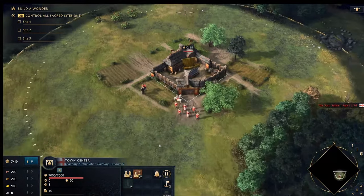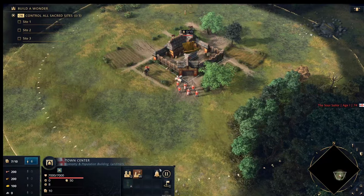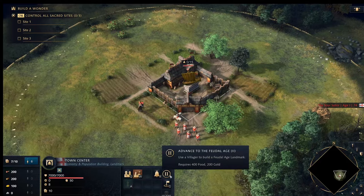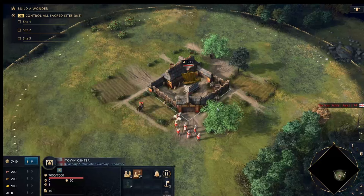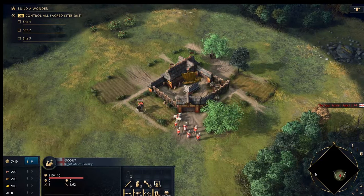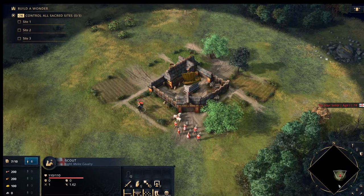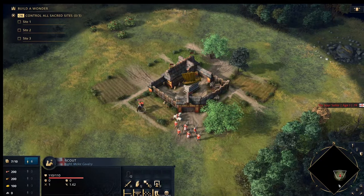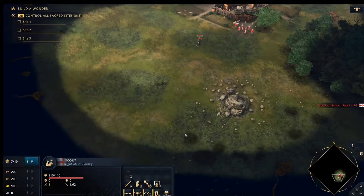The Town Center has similar options — you can build villagers here, build scouts, and ring the town bell to bring everyone inside. It also gives a visual representation of what the next age will look like. So how do we actually play? First, you want to send your scout out to explore the map, find sheep, and locate your opponent. You can right-click anywhere to move there, or hold Left Shift and right-click to queue up a series of waypoints.